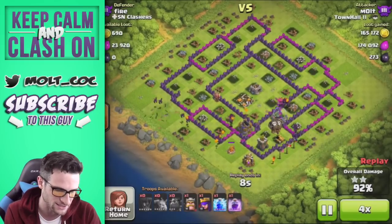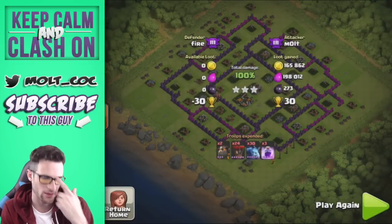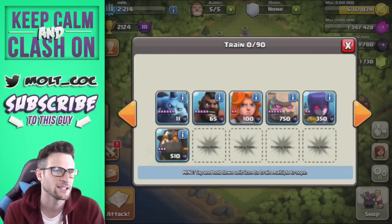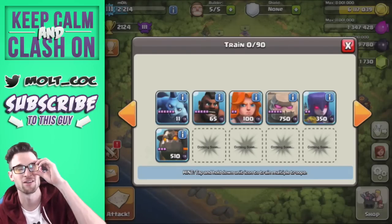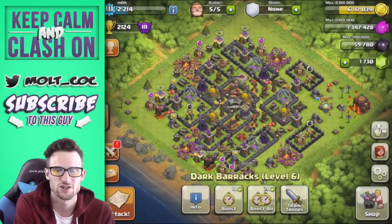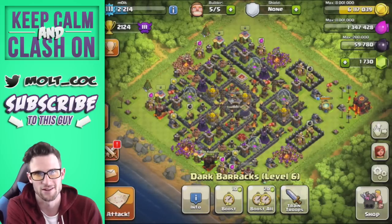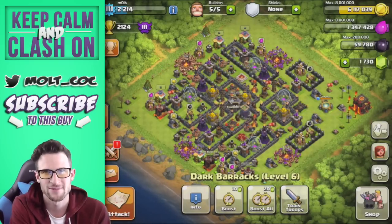This is a very effective strategy — if you haven't used Lava Hounds, you should try it out. They're a little expensive in Dark Elixir at 510 each, but they're cheaper than Golems — you can train three Lava Hounds for roughly the price of two Golems. The second attack is probably the one you'd want to duplicate most, as long as you add two extra Rage Spells, since that's a higher-level base. Thanks so much for watching guys — keep calm and Clash on!